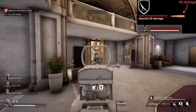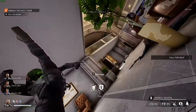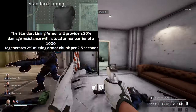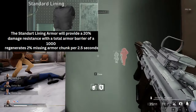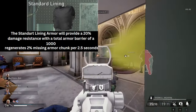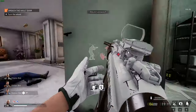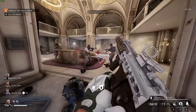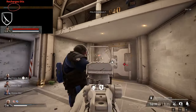Lighter armors will have much more Armor Barrier, but with less resistance. For example, the Standard Leaning Armor will only provide a damage resistance of 20% with an Armor Barrier of 1,250. The Armor Barrier will also grant the ability to recharge a portion of your armor back, but only to the missing armor chunks — the dark blue line that you can refill with an Armor Repair Kit.